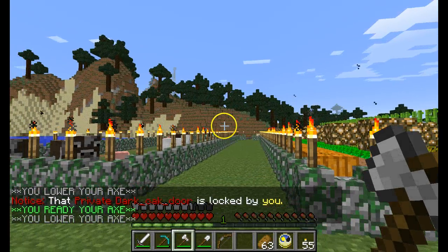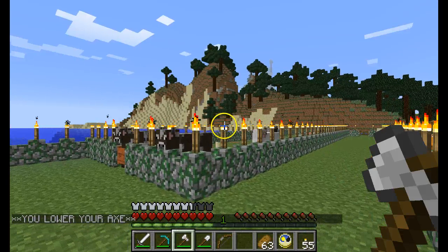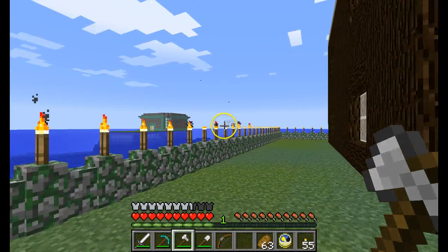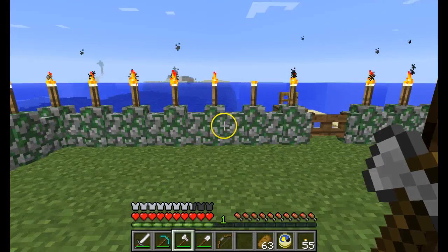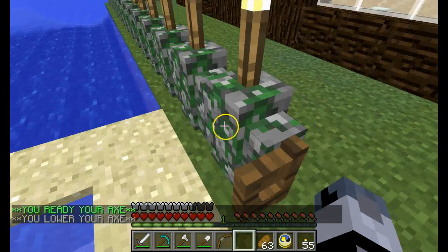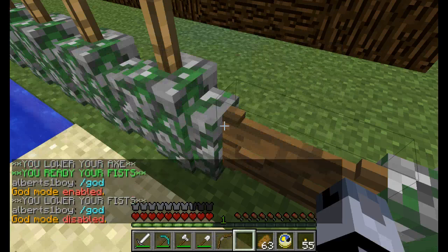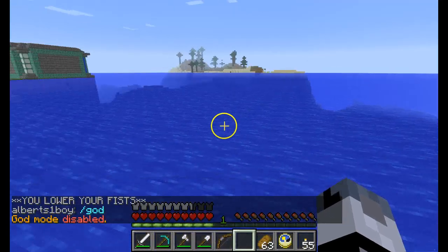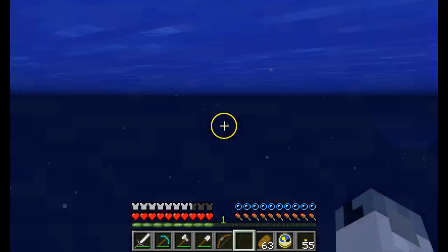We can head back that way — that would take us back towards the first area — or could go that way to the third, or back this way which is where we were shooting with JS and Carmalarma and all. So let's go back this way. Don't want to take the boat because for some reason it's been laggy lately, so we will just swim.